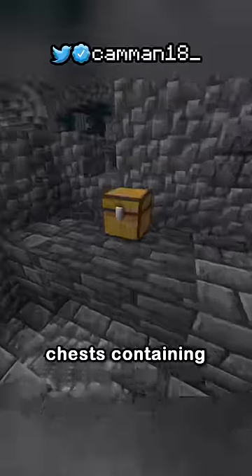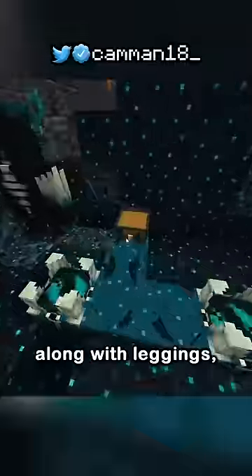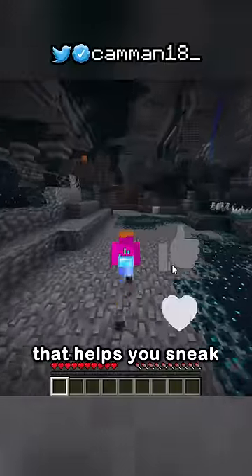Ancient cities with chests containing fragments for a disc and shards for a compass that points to your last death location, along with leggings with a new enchantment that helps you sneak quicker.